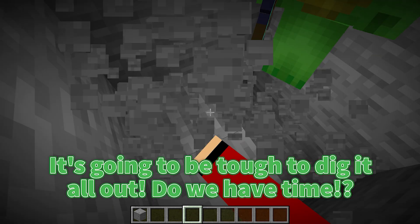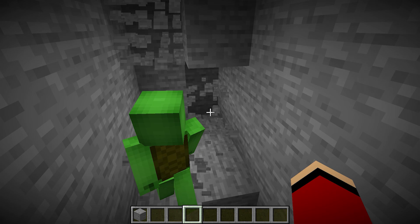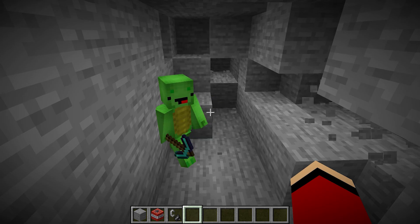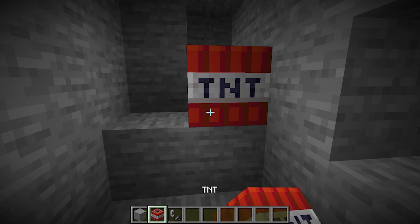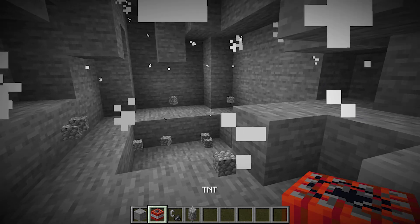It's going to be tough to dig it all out. Do we have time? We don't have much time — let's hurry! It's too hard to dig. Stop. Let's use TNT instead. Good idea! If we set off TNT, it should be easy to clear a space underground.